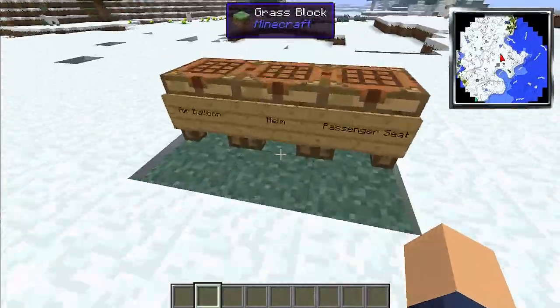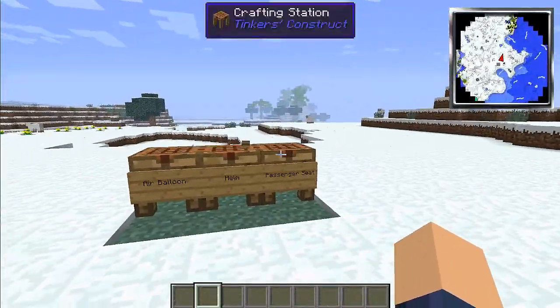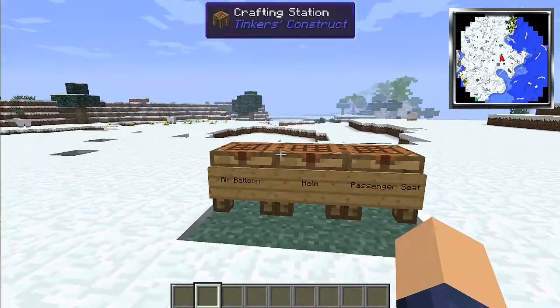We're going to go through a couple of stages. This is the airship one, the next one will be the boat one. So we're going to tell you how to fly around in the air in your creation.